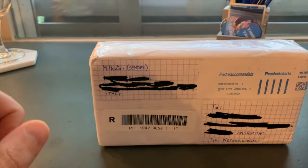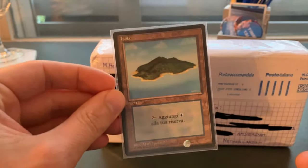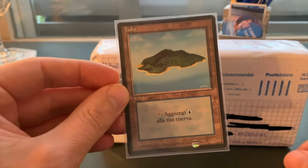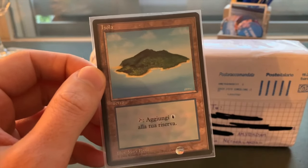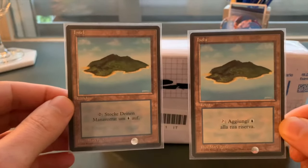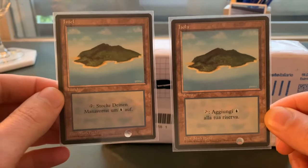Welcome to another episode of Timmy Talks and we are opening some mail today. This is from Italy and I'm really excited because it took a while for it to arrive. If all is right with this package, it'll have my foreign black-bordered Italian lands. I need a few more because I'd like to have 22 from each basic land so I can play with them in mono color decks. What I'd like to point out is the difference between the different foreign black-bordered basic lands.